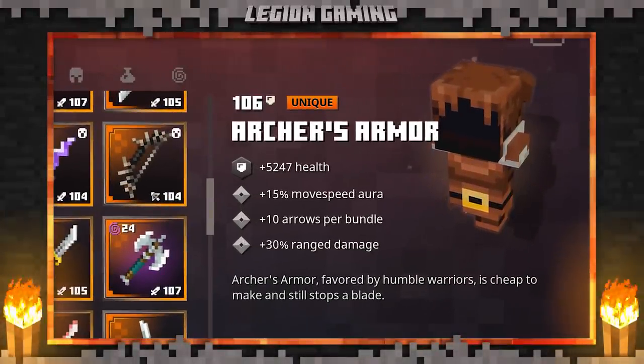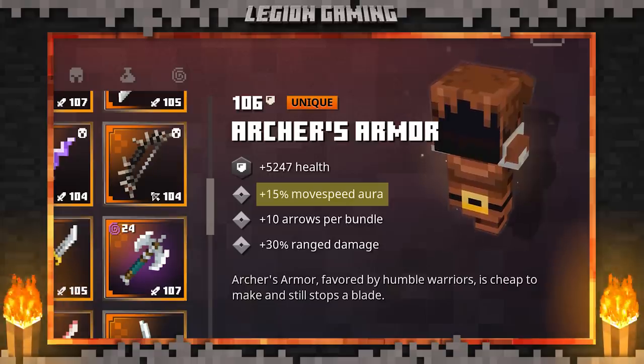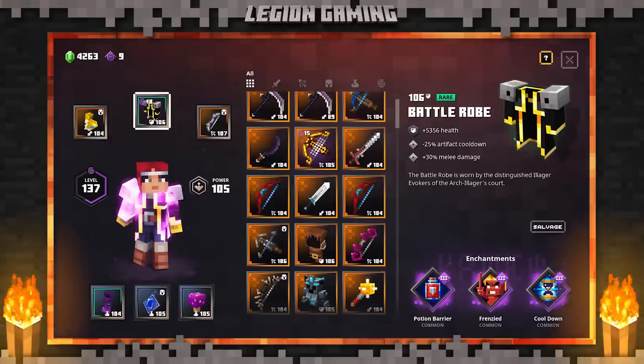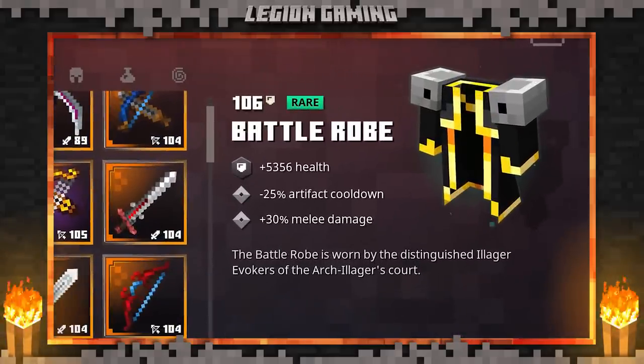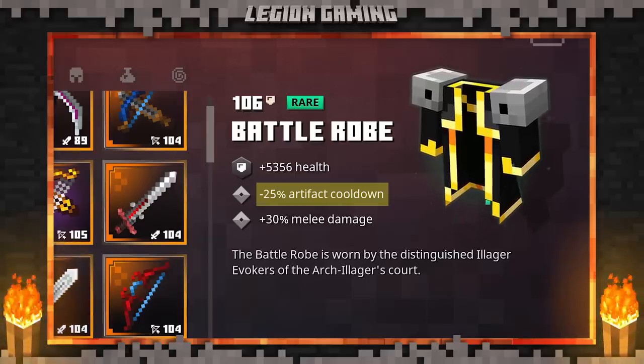The first thing you're looking for is anything with a movement speed increase. This includes things like the evocation robes, the archer's armor, even the highland armor. All you're trying to do is increase your baseline speed. Now the second thing to consider is cooldown reduction. We'll be spamming movement artifacts left and right, and you'll need them available as soon as possible if you hope to get through the dungeons unharmed.